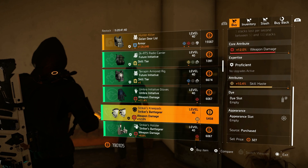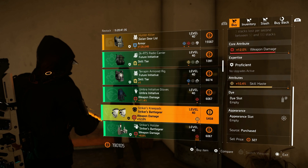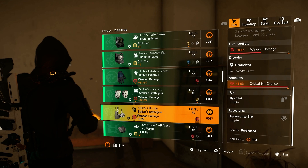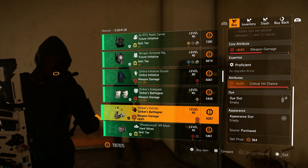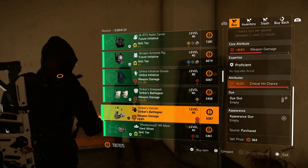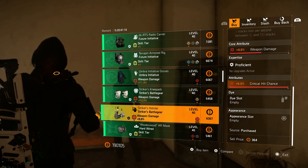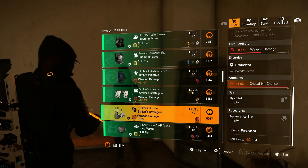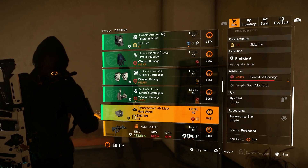Knee pads of Striker with 12% weapon damage and some skill haste — could be a decent buy if you're still looking for Striker's knee pads, since 12% is pretty decent. Roll that skill haste away. Then over to the Striker holster with a max 6% critical hit chance — definitely pick one up if you're still looking, and roll that weapon damage to the max cap for a god roll. With TU 16.1, Striker will be updated and can be very good, so keep an eye on Striker.